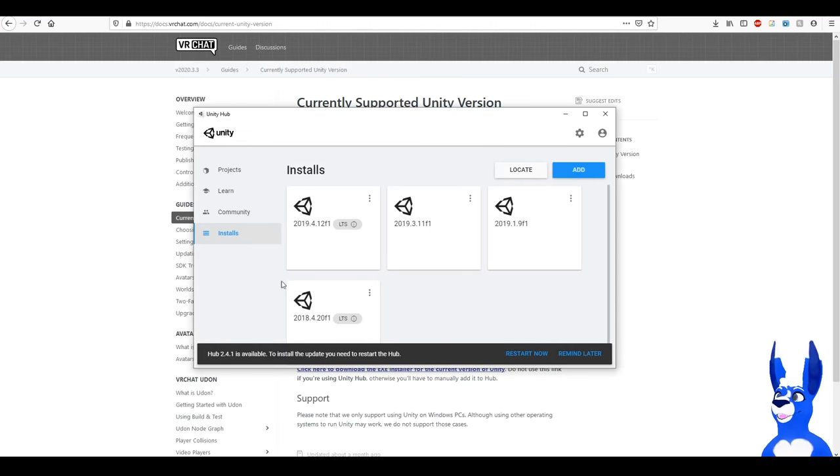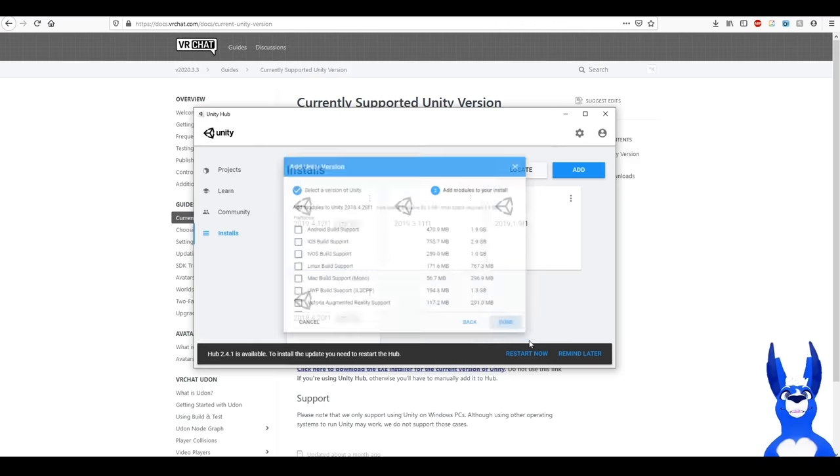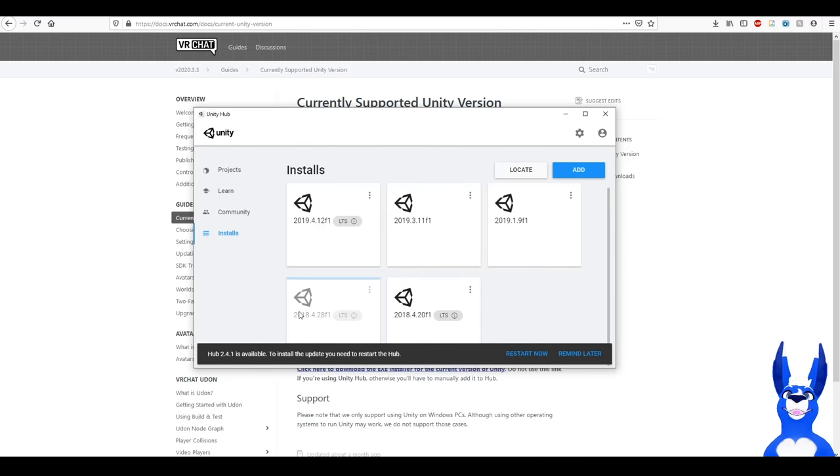Head back over to Unity Hub — you probably won't have anything here because I've already got lots of installs, so this will be blank for you. Go to Add, select the version we need — 2018.4.20f1 — it's not listed for me because I've already got it, but you'll have it there. Click Next, done, and that will start to download. While we wait, we get to do the fun part: avatar shopping!